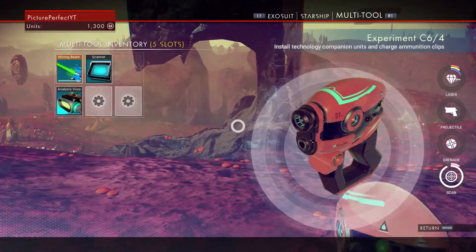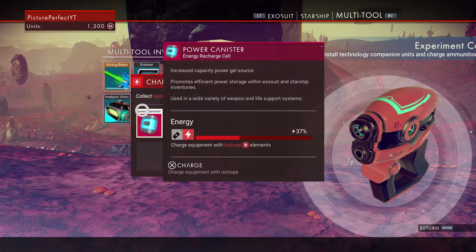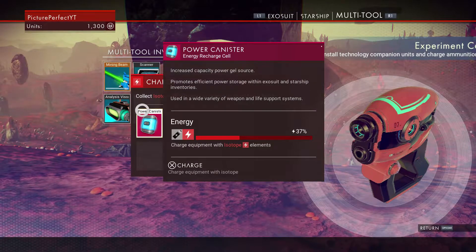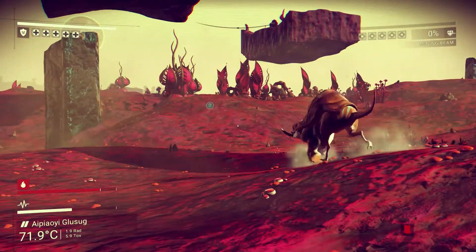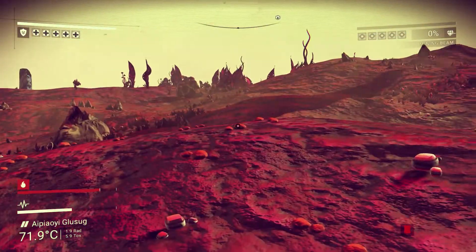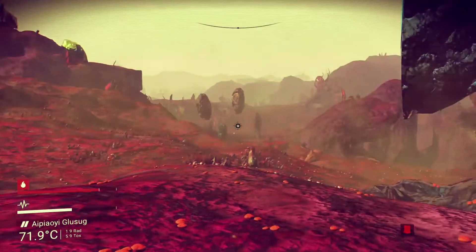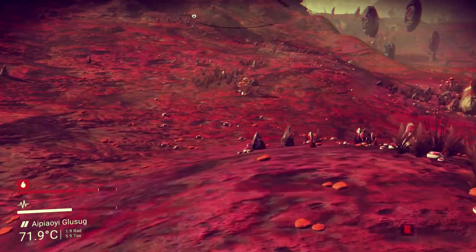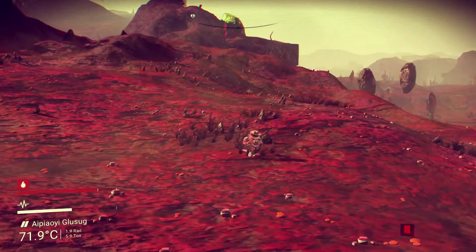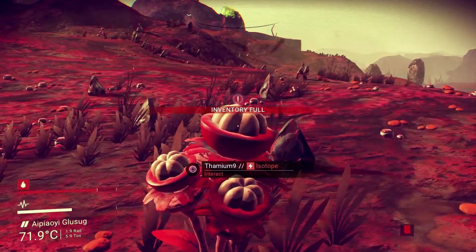We can do that with carbon. I could put the power canister in it, but I don't want to — I want to use it for the life support. Let's get some carbon. You can get carbon from killing animals, but we're not going to do that, guys. Why would we? That's just a cruel thing to do.